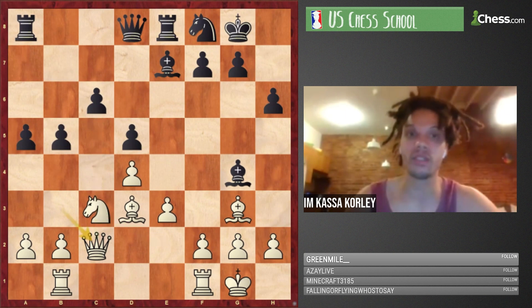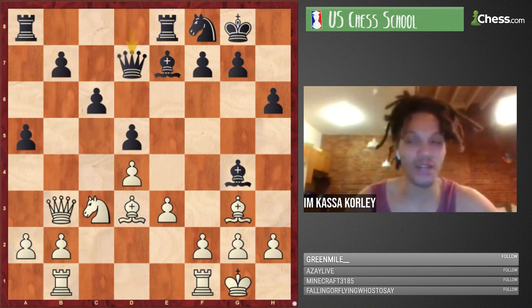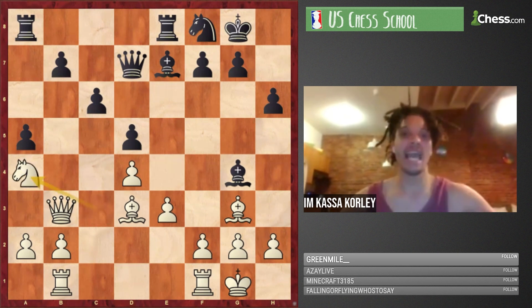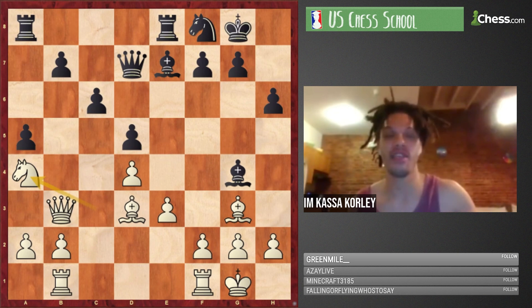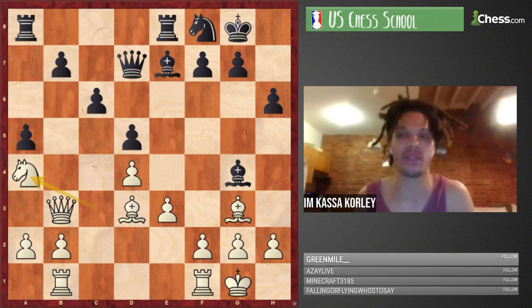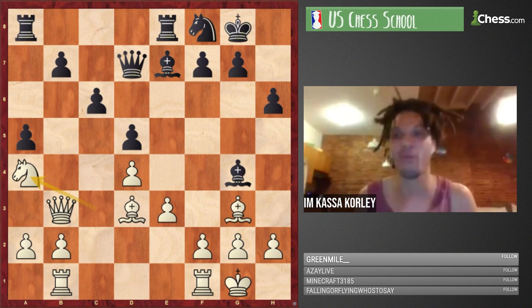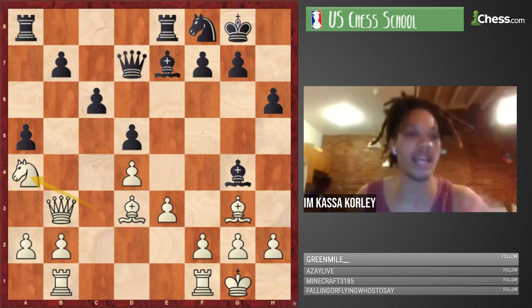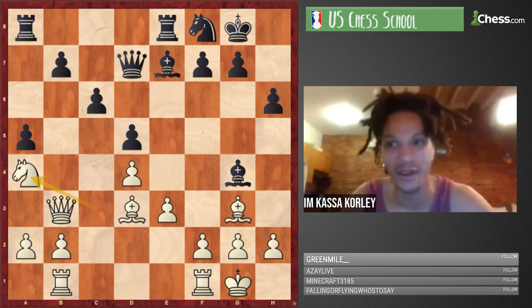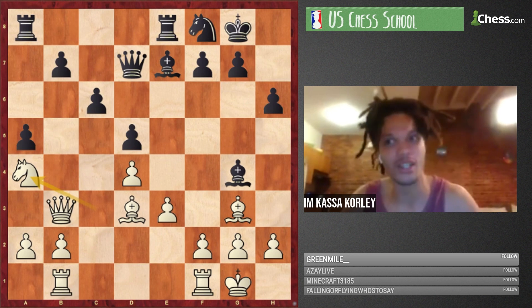Looking at this, you're like: this is not going to go well, because white has huge pressure on the queenside that seems very difficult to defend. The game takes magical twists and turns tactically — move after move, it's like, what in the world is going on? You have to imagine the sequence was foreseen quite far ahead to allow Na4 and Qd7. It's worth understanding why black is okay here, because it doesn't seem obvious.